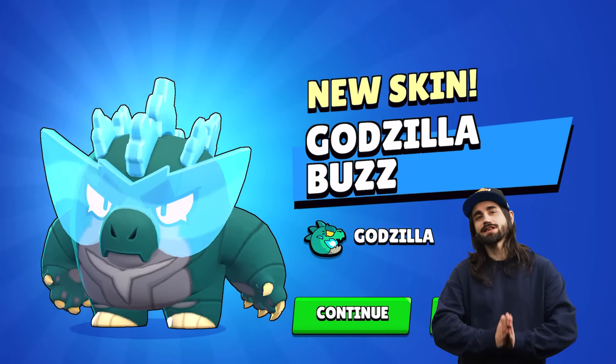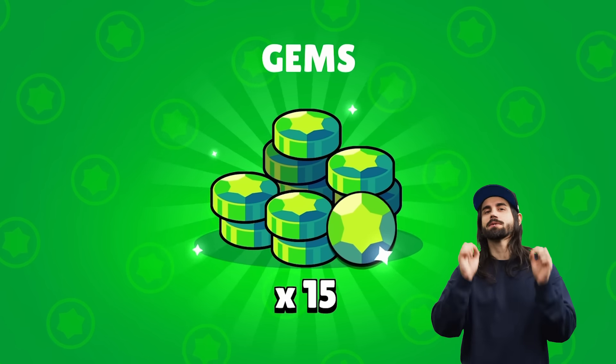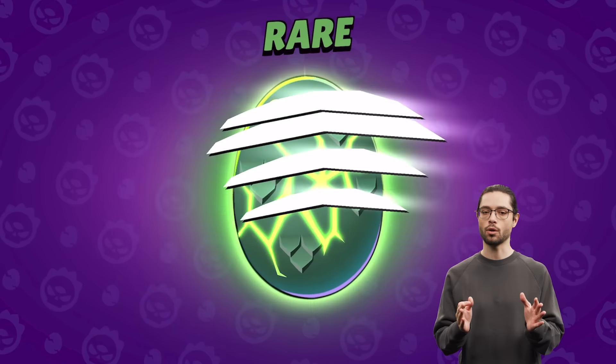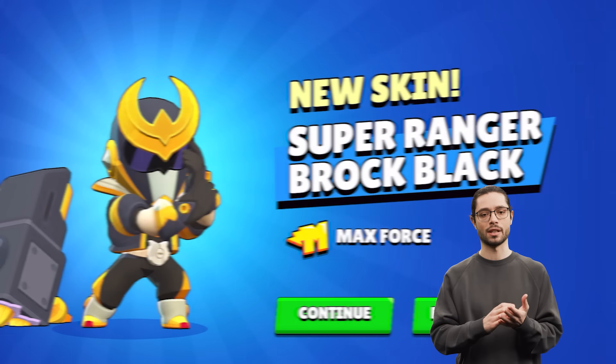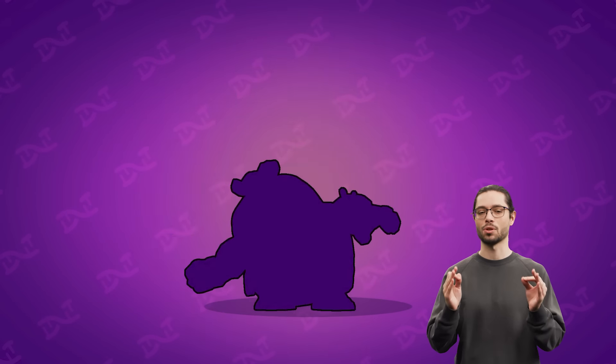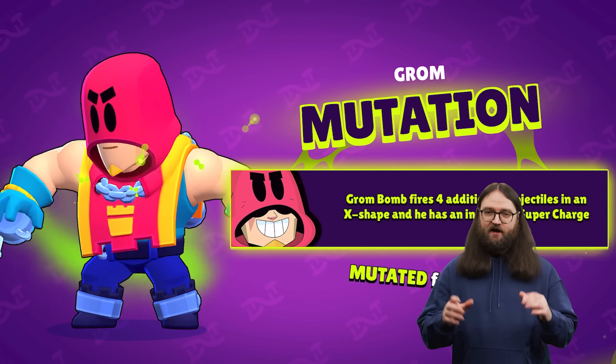On top of getting the Godzilla Buzz skin and Buzz for free, you are also getting free gems from the Mega Egg milestone. And each egg you collect throughout the event can contain resources, new event skins, including the Hyper Charge skin and mutation. Mutations make your brawlers more powerful in strange and interesting ways.